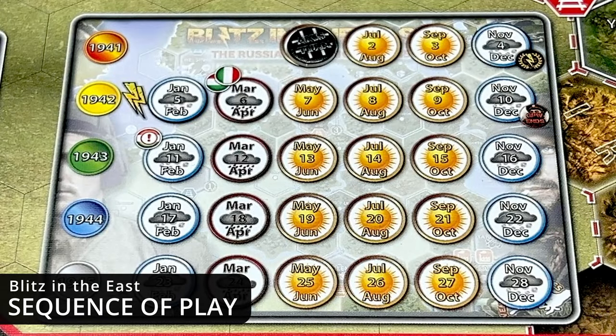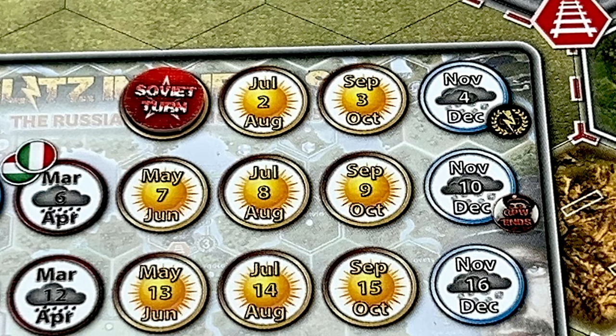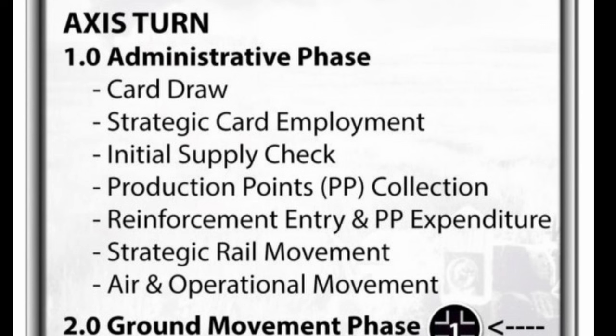In this game each year comprises six two-month periods and each period has an Axis turn followed by a Soviet turn. The player executing his turn is the phasing player and the other player is the non-phasing player. The first phase in the sequence of play is the administrative phase, and some of its segments involve the drawing and playing of strategic cards. Let's take a look at the cards in this game.